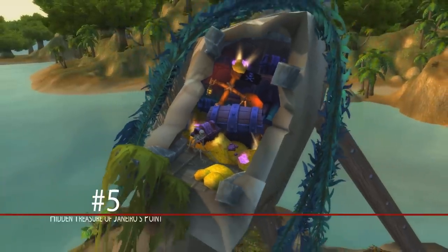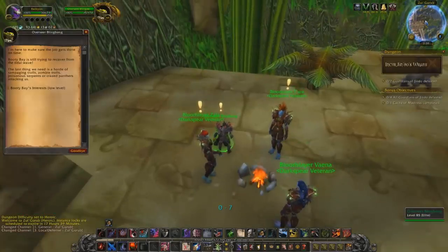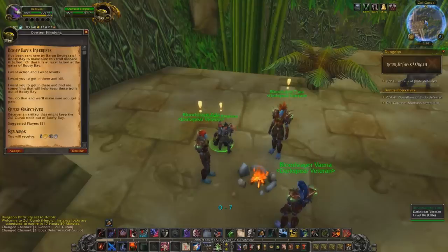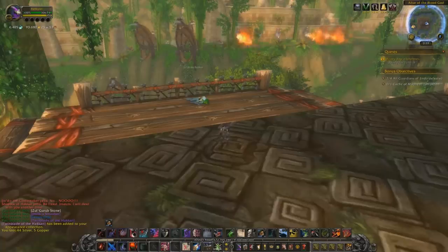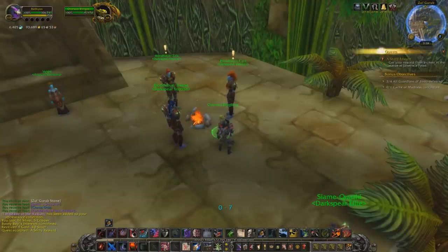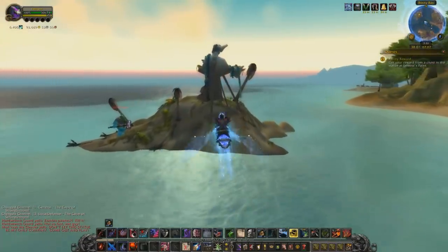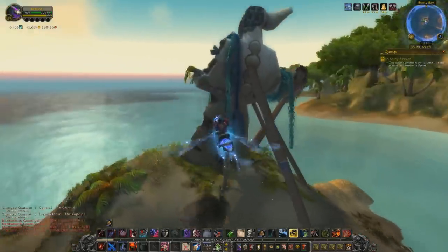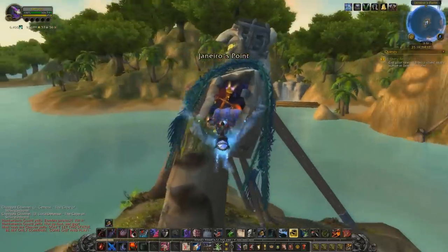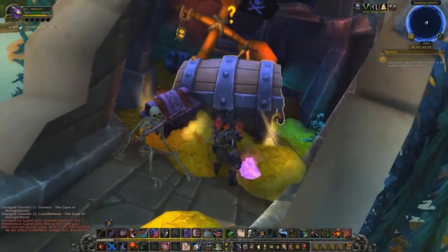Number 5: The Hidden Treasure of Gennaro's Point. Inside the heroic mode of the revamped Zul'Gurub, you'll get a quest to obtain a stone or something, which requires you to kill the last boss, Jindo the Godbreaker. After doing so, he'll give you a follow-up quest to get some extra treasure, which is completed by unlocking the treasure chest inside the statue in Booty Bay. Inside the statue is a small room filled with treasure, plus the quest objective, which gives you a toy and a few items that most bank alts like to wear.